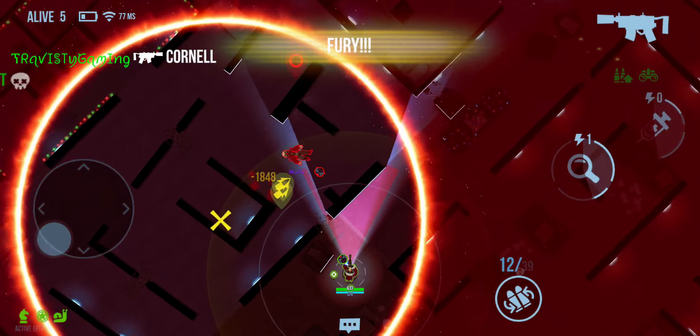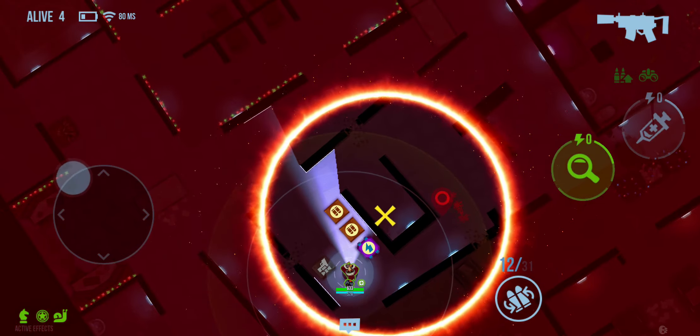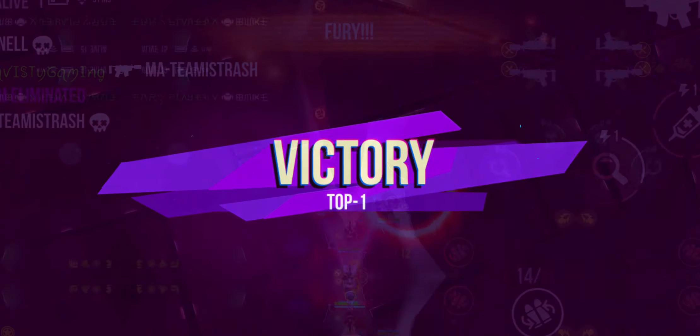S-tier. And thankfully he used his leap ability, so I knew he wasn't gonna be able to leap for a little bit. I was able to take out part of his health, which was very important, and then just walk over here and finish him off. Pretty sweet.